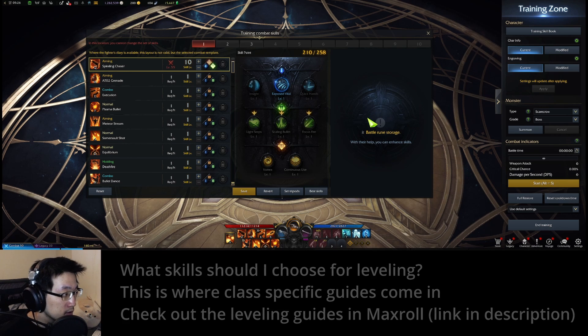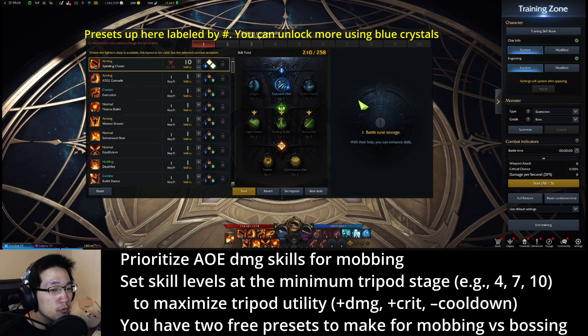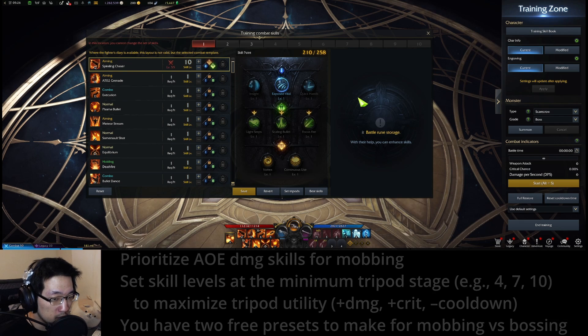But let me tell you some basics. Most content will involve killing trash mobs, and so AoE damage skills are king. Note that you are given two free presets for skills — you can make one for AoE mobbing and one for bosses, prioritizing single target DPS. Similar to changing skills, you can change presets anytime as long as no cooldowns are active. Honestly you probably don't need to change presets for leveling content, but I'll leave that up to you.